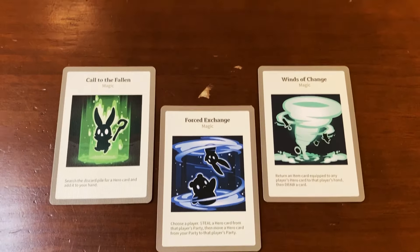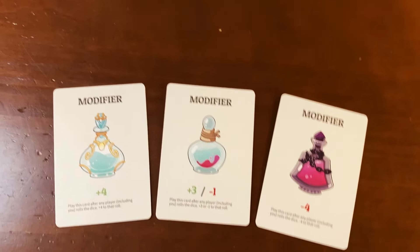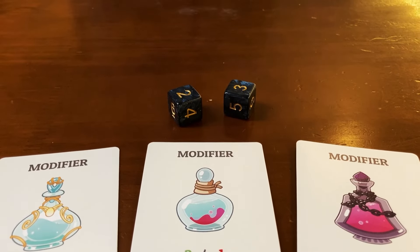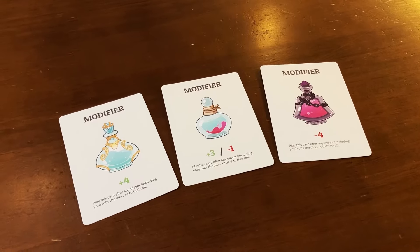Magic cards are powerful spells with a one-and-done effect. Once played, it must be discarded. Modifier cards can be used to give you a helpful advantage. These cards can be played right after you or another player rolls the dice, and can add to or subtract from the number rolled. You can use as many of these cards as you'd like on a single roll. Modifier cards do not require an action point to be played and must be discarded as soon as they're used.